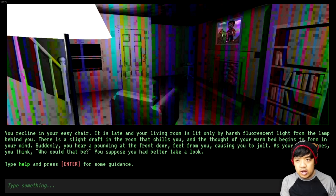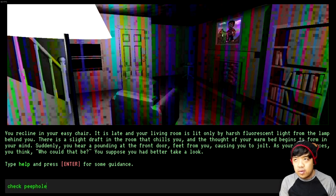So we'll go ahead and check the peephole. With a jolt of panic, you see a tall man in a clean suit standing motionless on the other side of the door. His face is utterly impassive, and his eyes are fixed in front of him. In his left hand, you can just make out the top of a suitcase. If I were to see just a stranger in the middle of the night that looks like Edgar Allan Poe, I would definitely barricade the door.